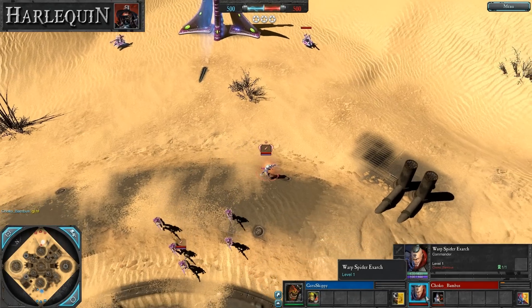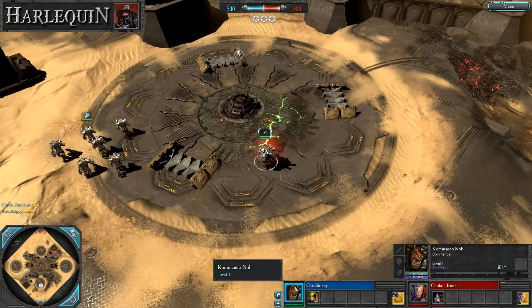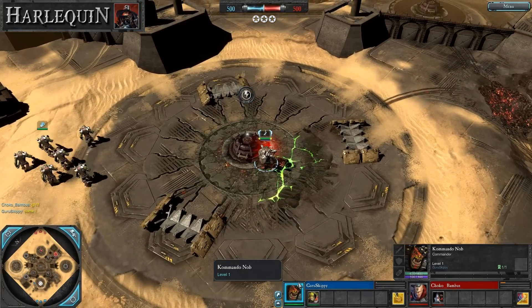Choco, as you can see, is the Warp Spider Exarch as usual. Guru Skippy is playing the Commando Knob. I'm Harlequin, 5 star — what's going on with you today?